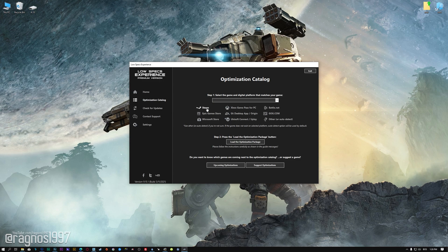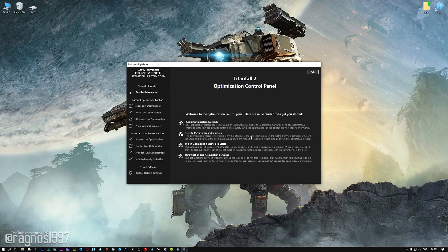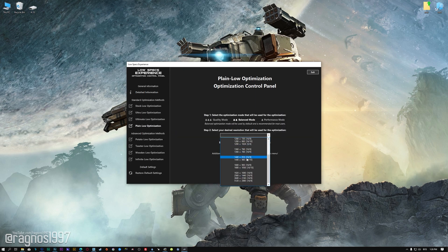From the top of the menu, select the applicable digital platform, and then select Titanfall 2 from the drop-down menu. Once that is done, press Load the Optimization Package. Low Specs Experience will now automatically check if the game version currently installed is supported. If it is, press OK and the optimization control panel will load. Simply select the optimization presets and the resolution you would like to render your game at — you will need to experiment to see what works best for your system.